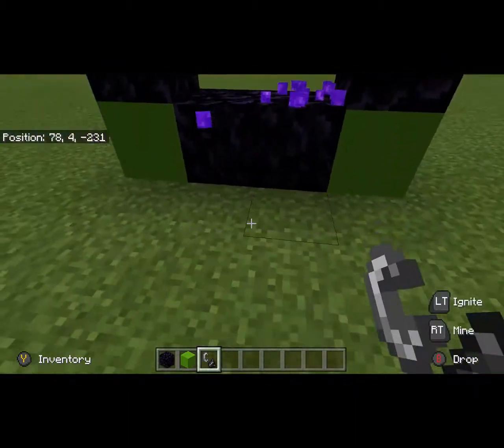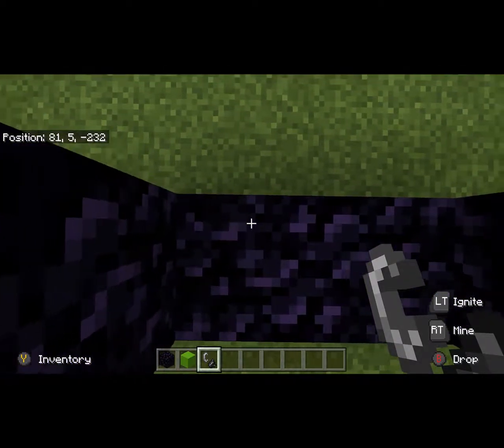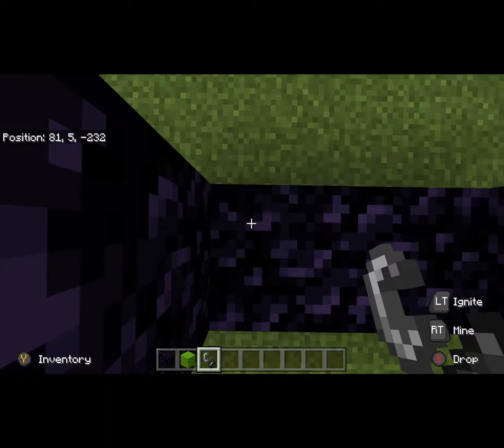Before you light it, you're going to make sure you write down your coordinates. We are going to go with 81, 5, negative 232.